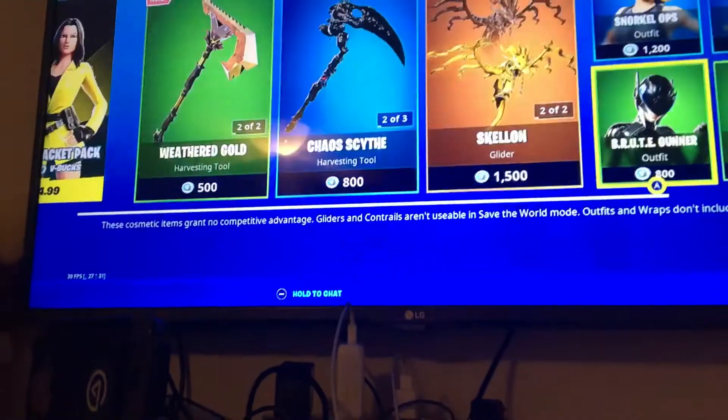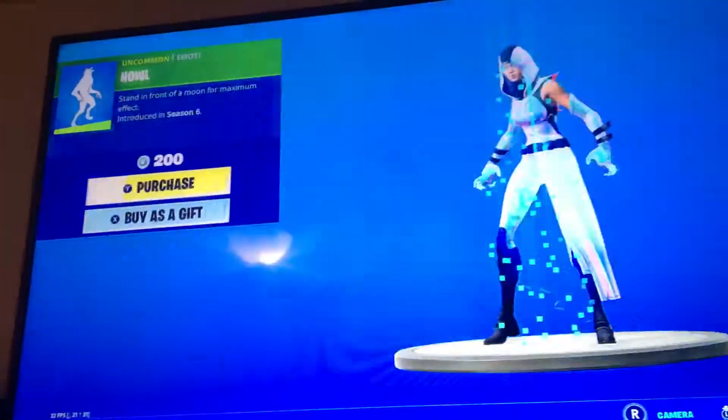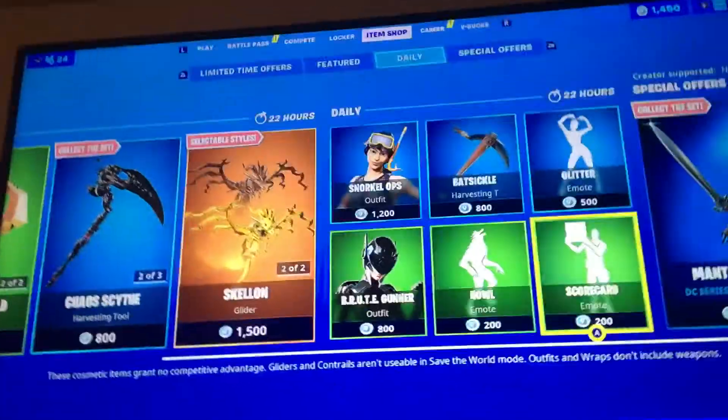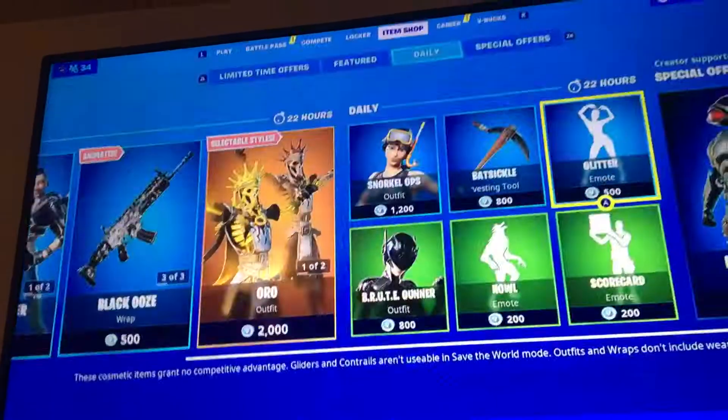Brute Gunner, Snorkel Ops, Batsicle. There's a Mario opinion — a Galaxy Tournament for the own Galaxy Scout skin. Hopefully I win it because it's a pretty banger skin. Glitters, and like Manta's still here — who cares.